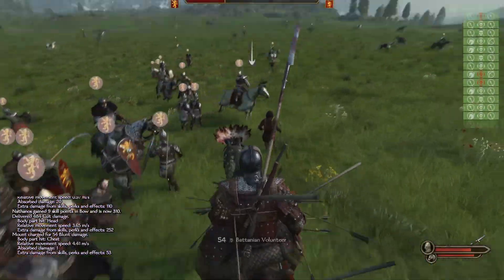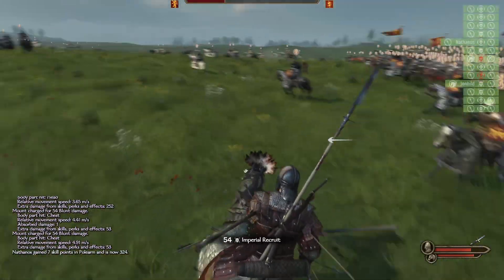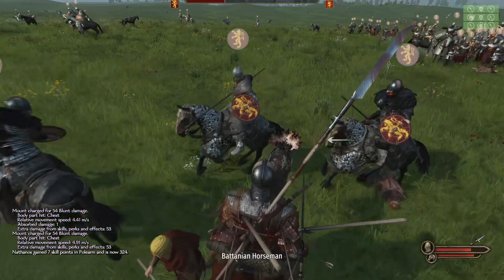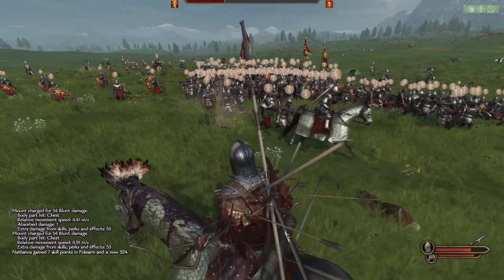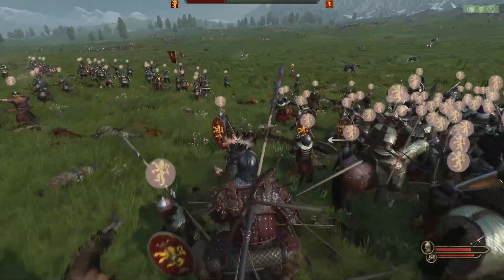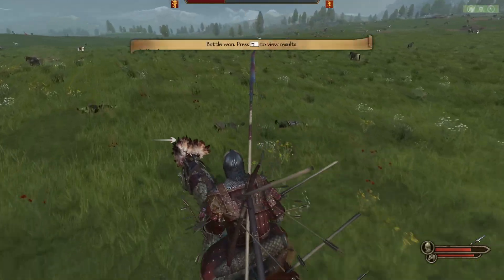The clans become independent and can either join another kingdom or wither away and disappear. A small number of combat skills have been added to otherwise one-dimensional companions. Children now have random personality traits instead of directly inheriting them from their parents. Rogery XP from donating prisoners now takes into account the tier of the prisoner as well.